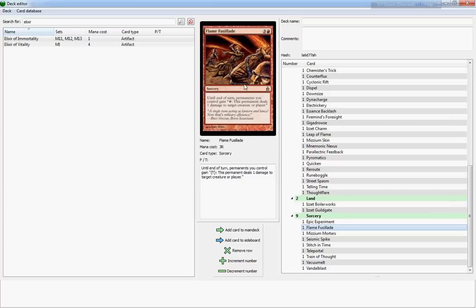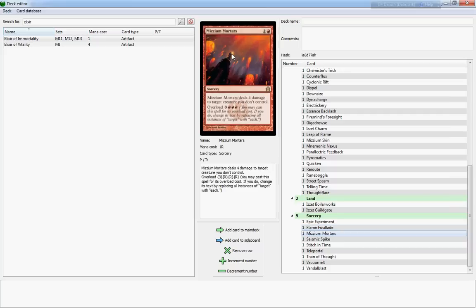Flame Fusillade is amazing — it's one turn of pure havoc. It costs four but makes it so that all of your permanents — not only your creatures — become Tims. You can use all your permanents, including lands, enchantments, creatures, and artifacts, to deal one damage to target creature or player. Missium Mortars is a two-cost, basically an expensive Flame Slash, that deals four damage to target creature you don't control. It also has an overload cost of six, which is cheaper than Flame Wave and does four damage to all your opponent's creatures — still not bad in my opinion.